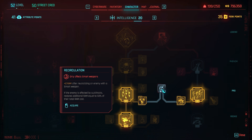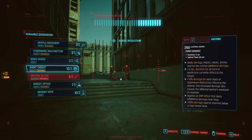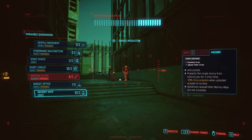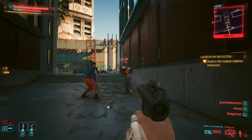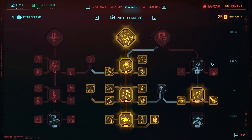Recirculation: you get plus 2 RAM after neutralizing an enemy with a smart weapon. If the enemy is affected by quick hacks, you also restore additional RAM equal to 50% of their total RAM cost — but like Speculation, this only works with quick hack queues and excludes the final quick hack uploaded. In the example, uploading a queue of four hacks costing 10, 7, 3, and 3 RAM — on kill I get 2 RAM for the smart weapon kill, then 10 more, which is 50% of the first three hacks' cost.